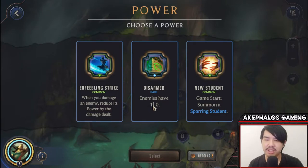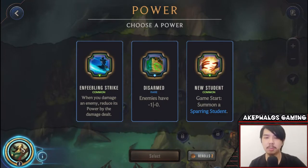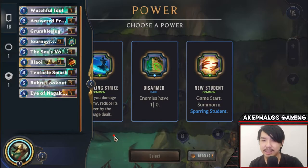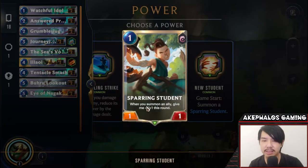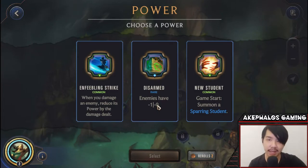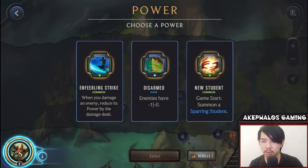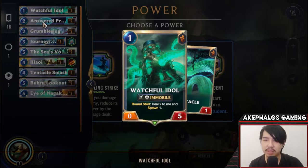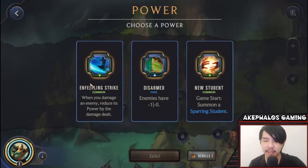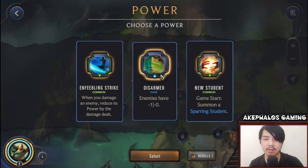Okay, the three power options are: when you damage an enemy, reduce its power by the damage dealt; enemies have minus-1 minus-0; and game start, summon a sparring student. These are actually all kind of good because whenever Alawi spawns a tentacle, spawns are considered summons, so that'll help progress sparring students with plus-1 plus-1. The damage reduction is also very good since a lot of Alawi's cards are higher power. But in terms of reliability, I'm going to go with enemies have minus-1 minus-0 — that looks like the more solid and reliable one.